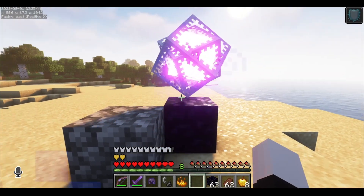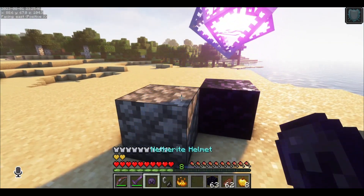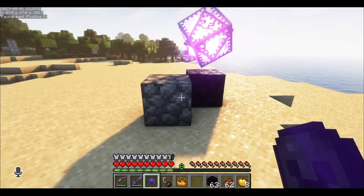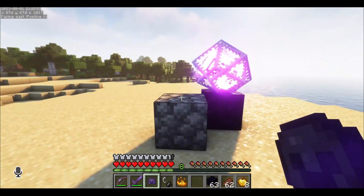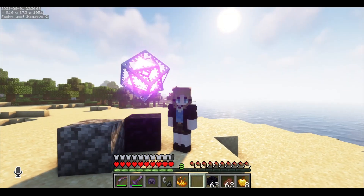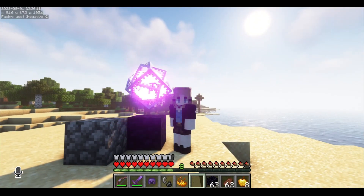And here it is — our finished product, the end crystal. Now these things are highly explosive, so be careful if you have them around your world, like if you're using them for decoration. You can also use them to respawn the ender dragon, and I will link a video on how to do that at the end of this video.